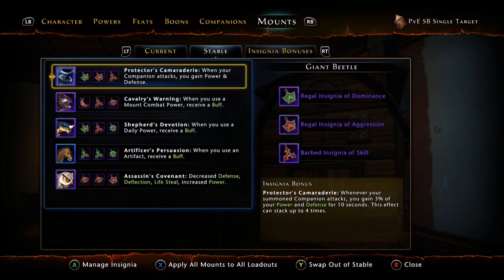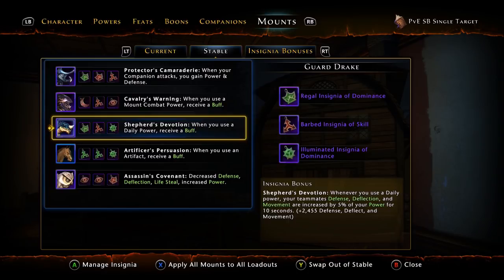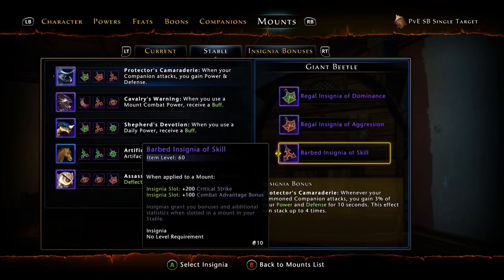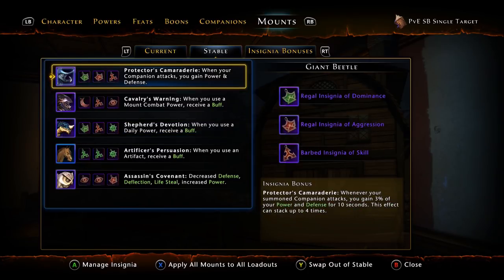As far as your stable goes: Protector's Camaraderie, Cavalry's Warning, Artificer's Persuasion, Assassin's Covenant, and Shepard's Devotion — this is if you want to be a team player. If you want to be greedy, you can sacrifice Shepard's Devotion for Magistrate's Patience. All these mount bonuses are very small, but Magistrate's Patience is going to be more DPS. Of course, we're using all Epic Insignias and you need to balance your own statistics. I use Dominance for power, Aggression for Armor Pen, and Skill for Crit Strike. Epic Insignias give 200 to each stat so you can gain a good bit of statistics just from your Insignias.